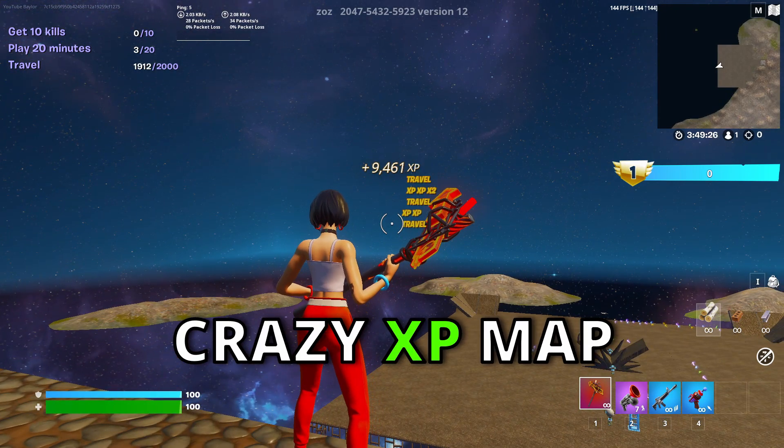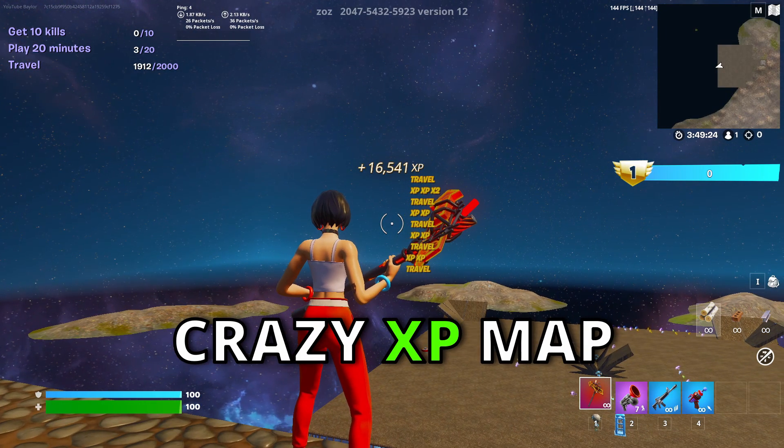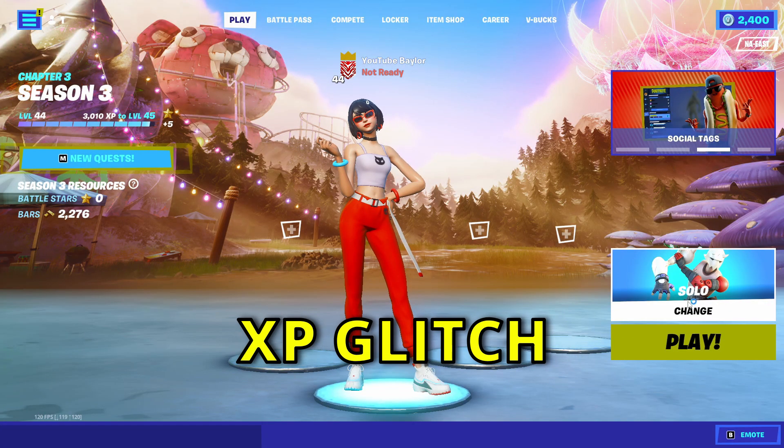As soon as you press that, you're going to start to get a ton of XP really fast and it's going to just keep on adding up. Alright guys, for this XP glitch you just want to load yourself into creative.